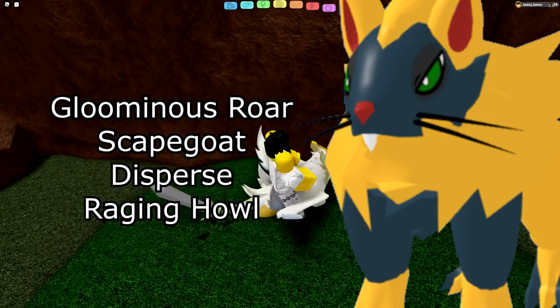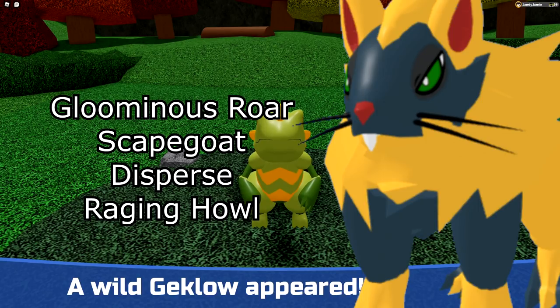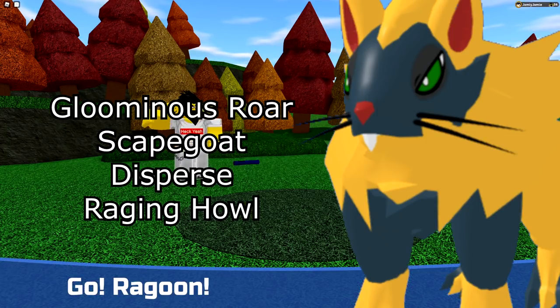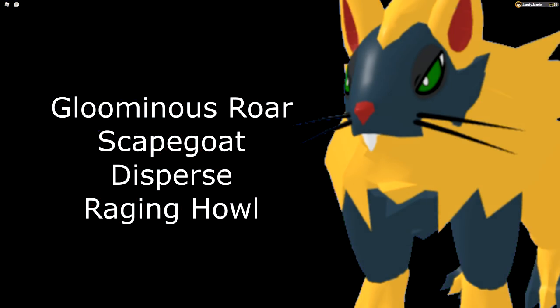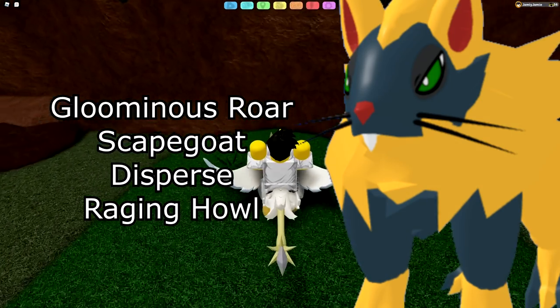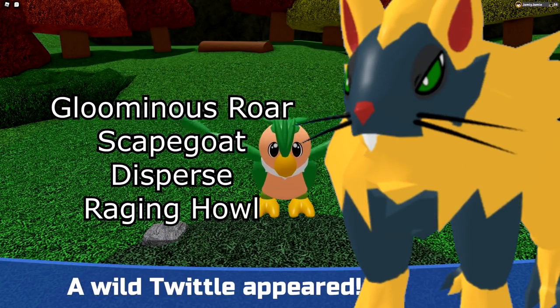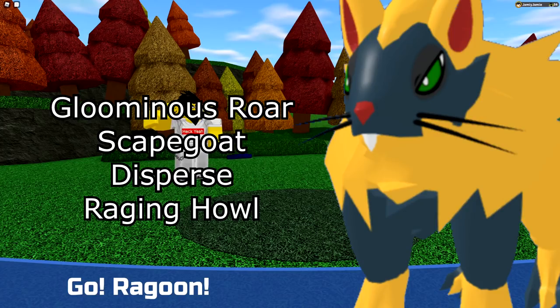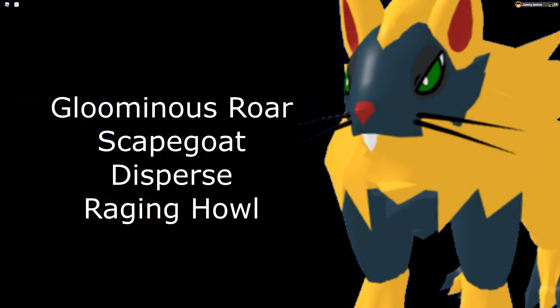Next is T'Clips — last of the rats. Pretty simple; there are only four moves worth running right now: Gloominus Raw for your STAB, Scapegoat since you're mostly running a very bulky build with the Secret Ability, Dice Burse to set up, and Raging Howl to hit Plant types or anything that resists Gloominus Raw. Straightforward — no other moves are really worth running on T'Clips right now.